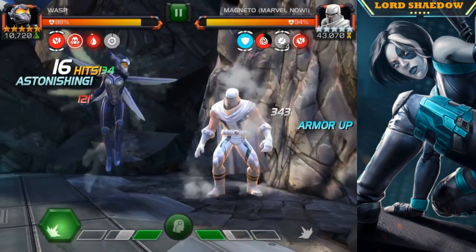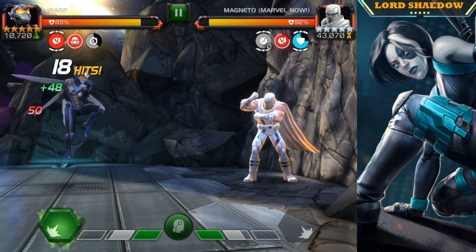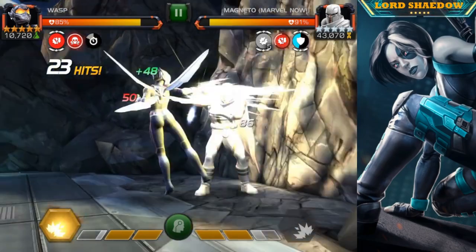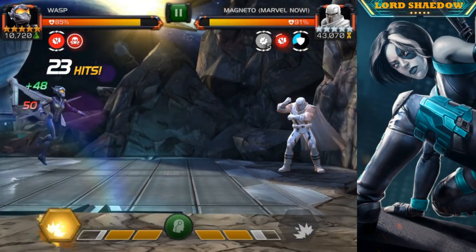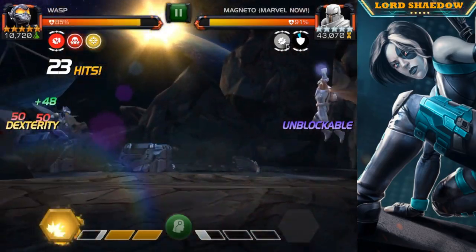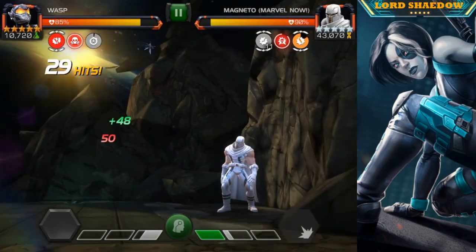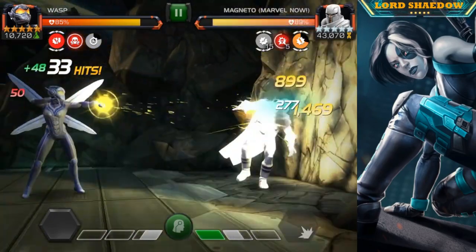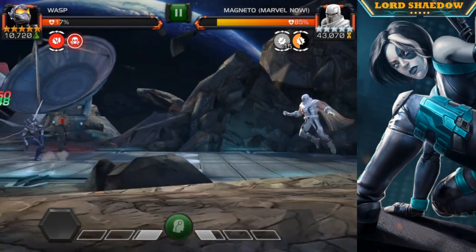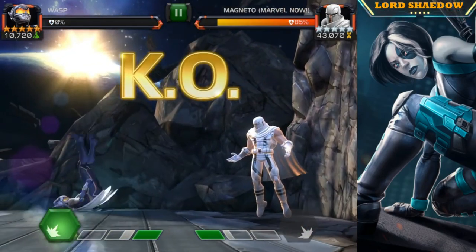The reason I went in with Wasp is one of the things I like to do on initial clears — I'll go in with my lesser champions because I know Sentinel and Ghost are going to be great for this, so I don't want to use them right off. I'll go through my other champions, have a little fun, and the more health I can take away, the better — it's less work for them.